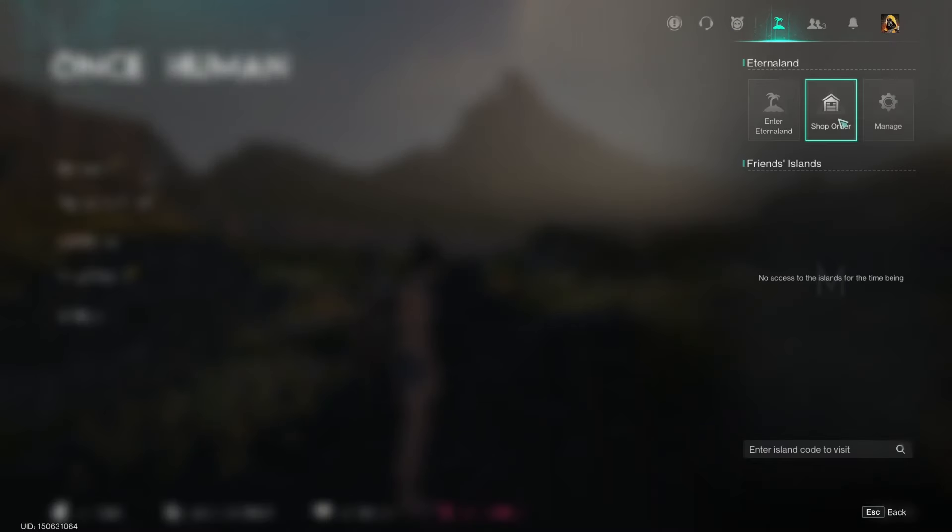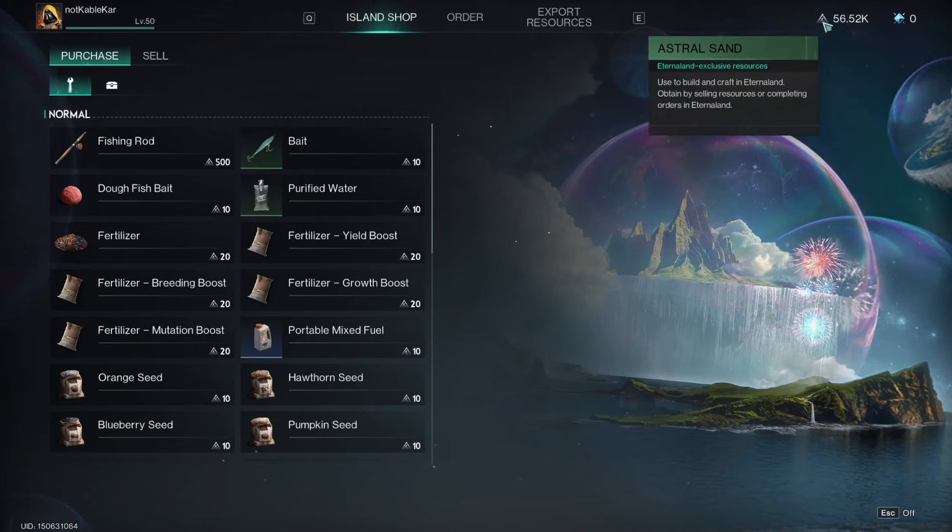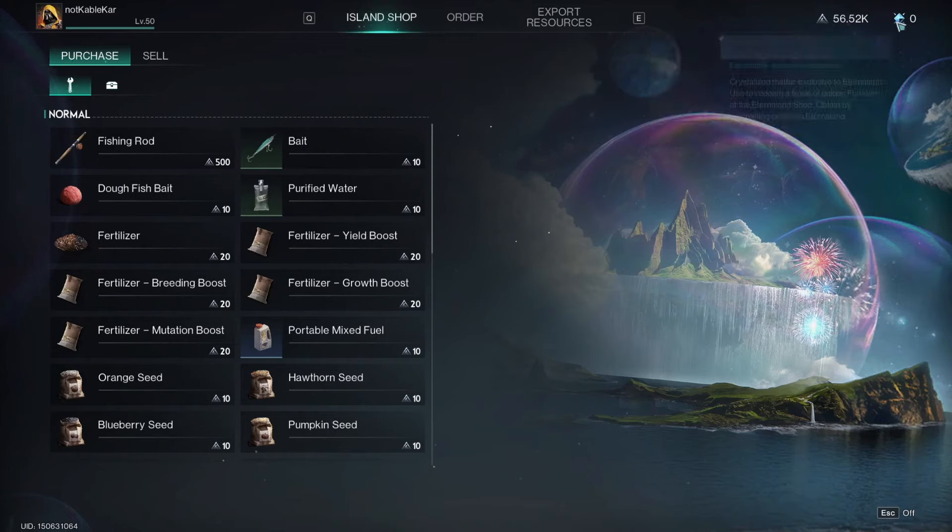The other option in there is shop order, and this is where we'll be doing a lot of the other activities inside Eternal Land when it comes to gathering currency and building stuff. In the top right, there are two different types of currencies. The first is called astral sand — the main resource for building things, used instead of stone, logs, or bricks. The other is called astriolite, which is for buying things exclusive to Eternal Land, such as trees and shrubs.